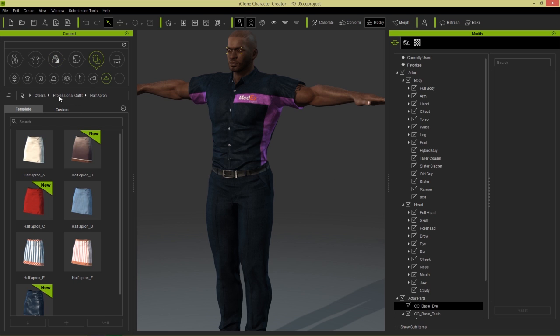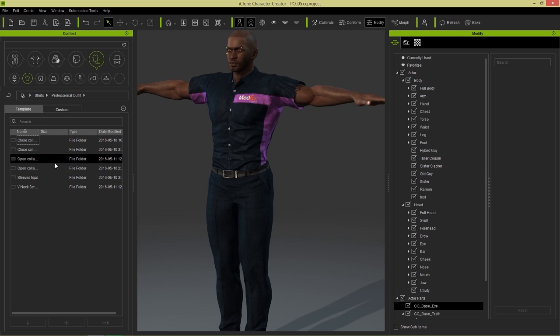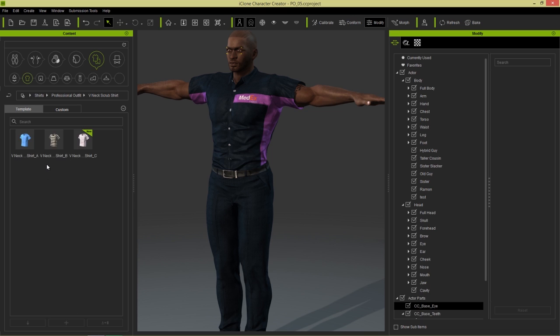I'm going to go to Cloth over here, and under Shirts, under Professional Outfits, we have all sorts of different shirts right here. I'm going to press Control+1, and that's going to give me a different view of my folder so I can actually see the names. You can see we have closed collar long sleeve shirts, short sleeve shirts — which is this one right here. We also have these V-neck scrub shirts, which are useful for prison outfits or nurse garb.